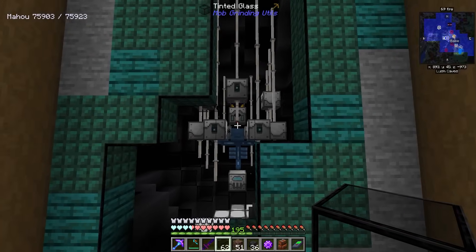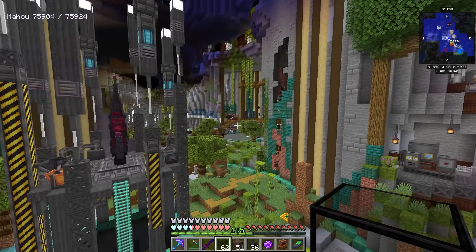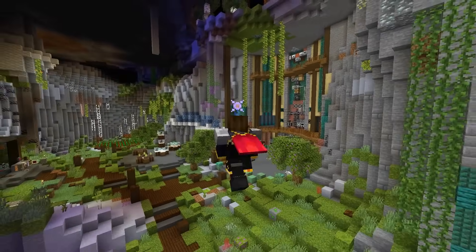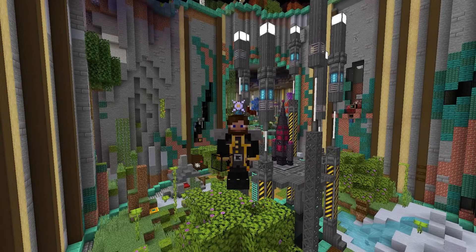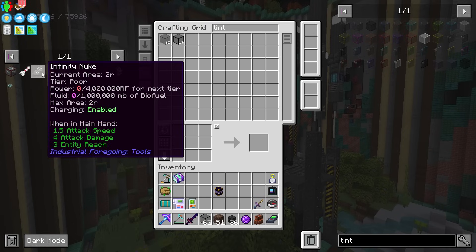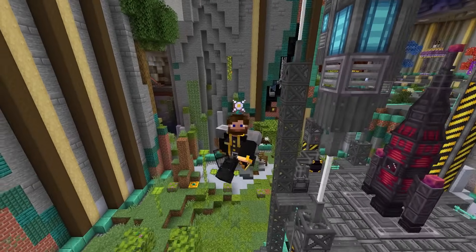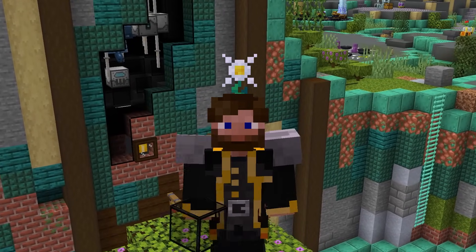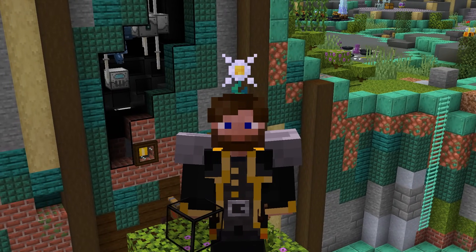With this powered and everything, I think we should be good. I don't even know if it needs any upgrades right now because it's just going to produce over time. We really only need a little bit of ether gas for now, though we're going to need a lot of it later when we go to craft the infinity nuke — each one requires two buckets worth of ether gas. It does produce it pretty slowly, but for now we're going to use it to start producing 25 million RF per tick using the mycelial generator.